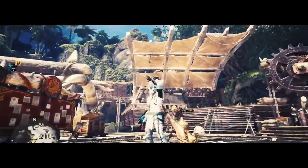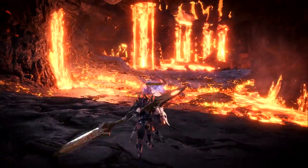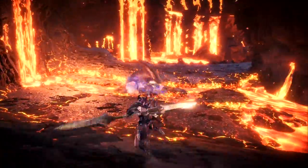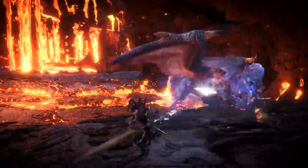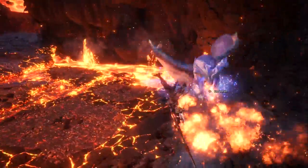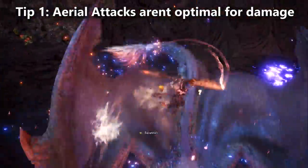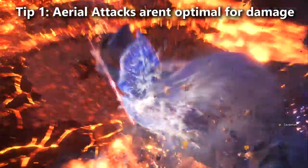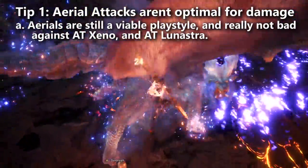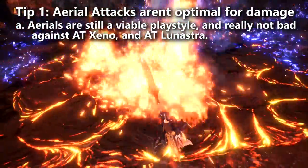Let's start by talking about the moveset. Tip number one: aerial attacks are really what makes the insect glaive stand out from other weapon classes. You can jump over certain attacks, mid-air dodge to outspace the monster, or even chase it. However, aerial attacks deal less damage than ground attacks in the insect glaive moveset. Don't let this stop you from trying them on monsters like Arch Tempered Zinogre, since aerial attacks will wreck him and trivialize the fight — you pretty much jump over all of his moves.